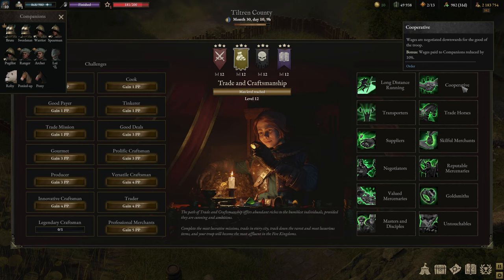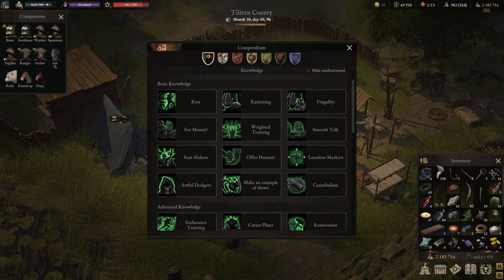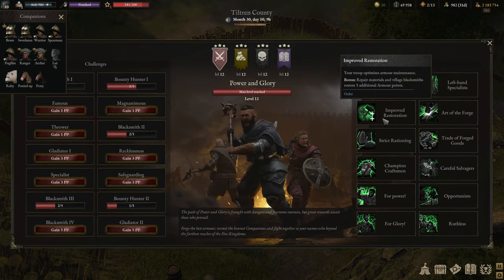Secondly, armor repair costs a lot of money. The trick is to maximize the repair value you're getting. One of the advanced knowledge talents costing two knowledge points gives five additional armor points, and then in the Path of War you get another five, so you're already up to 20 armor repair. But that is not all.